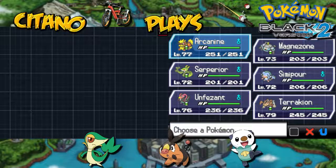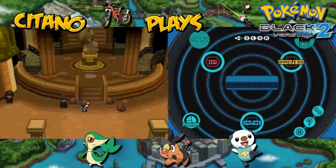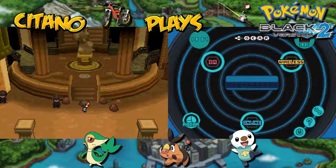This will be the setup I'll be using: Arcanine for fire damage, also has Crunch. Magnezone for electric and steel. Serperior for grass. Simipour for water and ice. Unfezant for normal and flying. And Terrakion will be my rock and fighting type. I won't have all types covered, but I feel like this setup should do fine, because they have some powerhouses and we have some real ones that can take advantage of weaknesses.